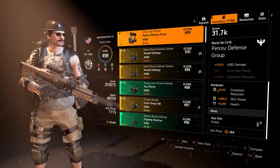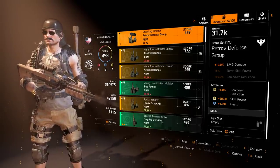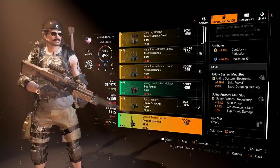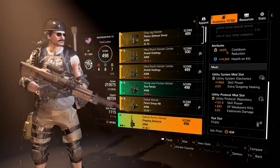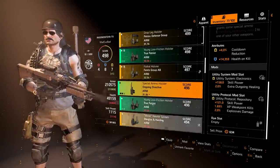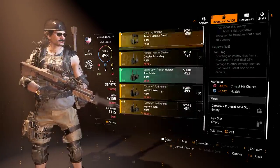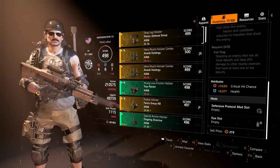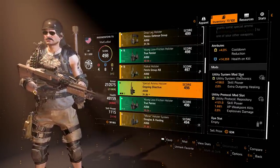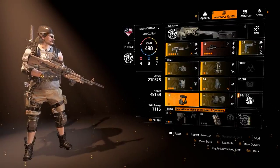If you're struggling for getting yellows, another good option is Ongoing Directive — it's the only one that rolls four colors. This one here is three yellows, one blue. You can even get four yellow Ongoing Directive holsters; they are out there. But I think one blue is best there so you can get the huge health roll.